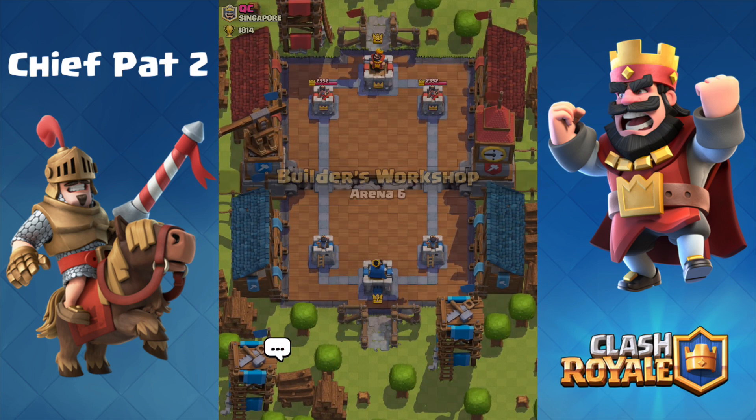He hasn't dropped a card yet. We've already gained a two-Elixir advantage because he hasn't dropped anything. Still hasn't dropped a card, and here comes a level 9 Royal Giant — that's going to be a little tough to deal with. Level 9 Royal Giant against my level 7 Skeletons is going to get taken out in a second. And now a level 9 Minion Horde.